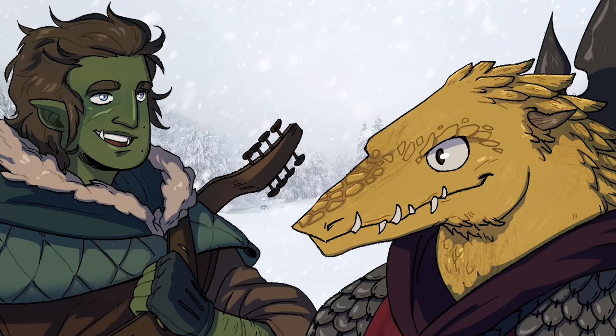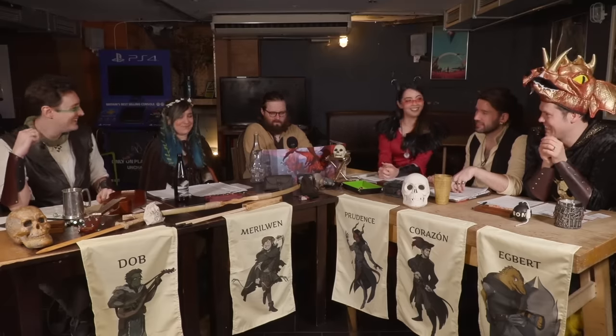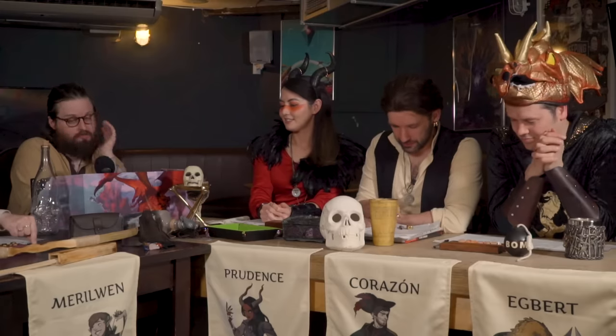That'll explain why the house isn't sound. Egbert, should we heal up these ice-stabbed wounds? What do you mean ice-stabbed? I told you I cut myself on purpose. It looks like ice-stabbed. I would like to be healed, please. If there's healing going, I'll take some. Cure wounds on Prudence. Cure wounds on Corazon. The shards of ice that were lodged in my arms have melted and left really deep wounds. With my eyes closed, I lay on hands and pinch the wound together. That's how you take an ice shard.